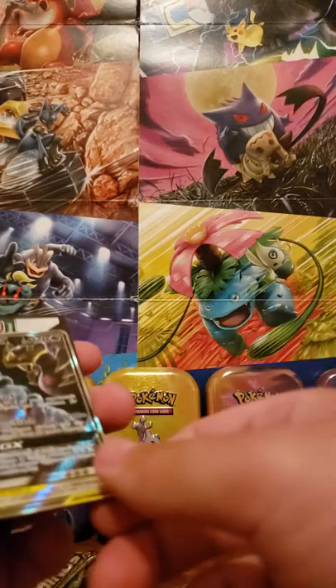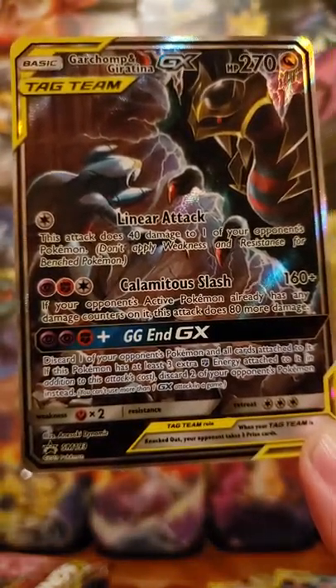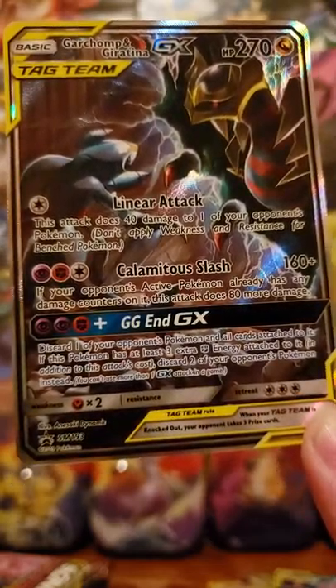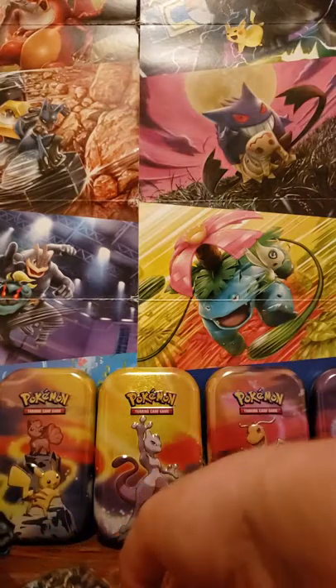Four packs: Unified Mind, Unified Mind, Lost Thunder, and Evolutions. Let's get this promo card. Here's that promo card that I've been really excited about — you can see Giratina from the netherworld looking at Garchomp. Here's the code card if you wanted that promo card. Set that one off to the side.